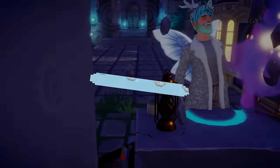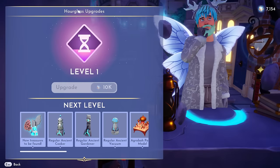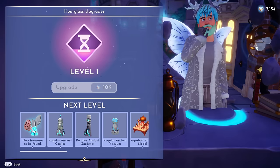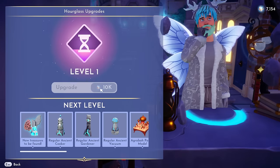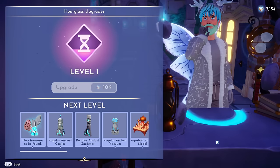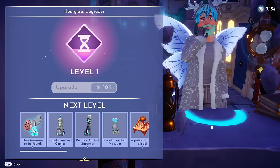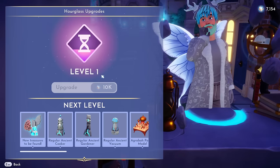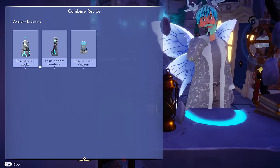So to get to the ancient vacuum, you have to unlock the little time bending table and you're going to have to upgrade your hourglass - your little staff right here - up to level one, which I did. It was 5,000 mist. You get the time bending bench by doing the Jafar quest line. It doesn't take long and you'll have access to this. So after you unlock it and get your staff to level one, you will have access to ancient machines.